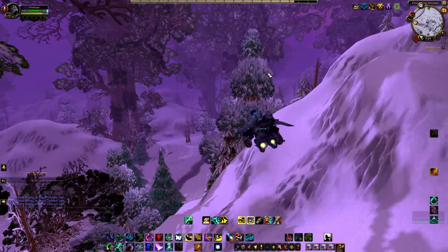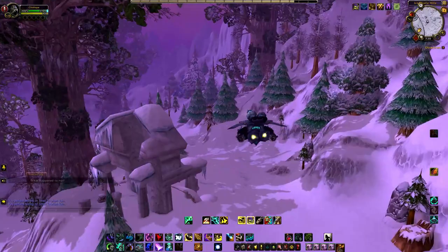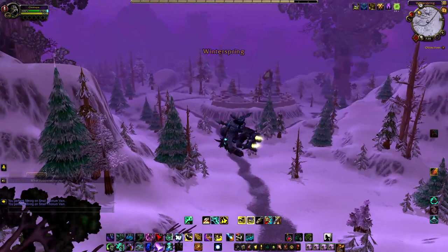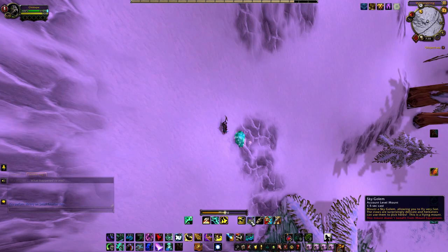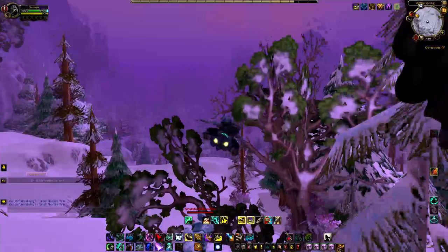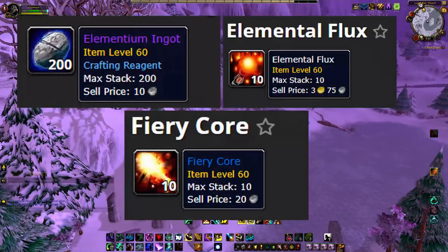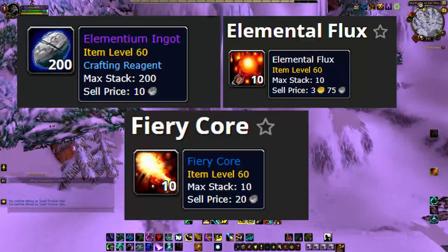After you finally get to level 300 and can smelt the bars, this is where the fun begins. Head to Winterspring to farm thorium veins for about an hour — you are looking for arcane crystals out of these deposits. 10 arcane crystals will be enough for 1 bar. You'll have to transmute the arcane crystals into arcane bars, so send these over to your alchemist. Make sure you have transmute master unlocked on that alchemist as this can add some extra bars if you get the proc. The rest of the materials needed to smelt the bar can be found in Molten Core or just bought off the auction house — I usually just buy them off the auction house as they're not very expensive.